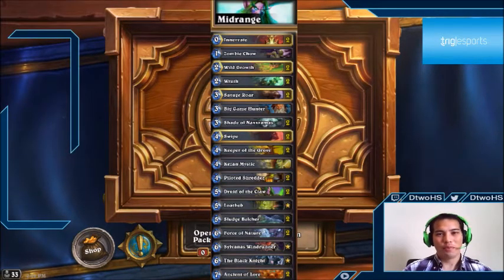Savage Roar is there for the burst: you can use it with Force of Nature, or use it when you have several minions on board to push damage. In certain situations where you're stuck, Savage Roar can help you do trades and help with the math so you're not as far behind on board. A lot of really good players use Savage Roar in unique ways to improve their board position rather than just saving it for a kill.